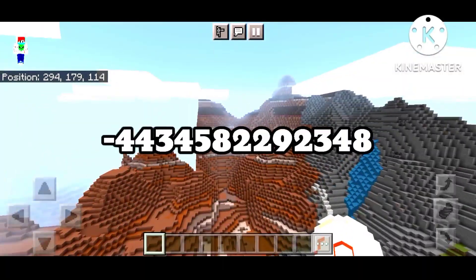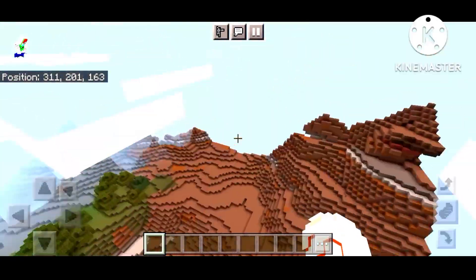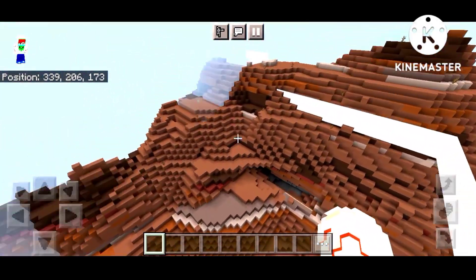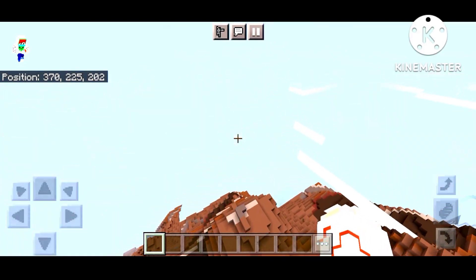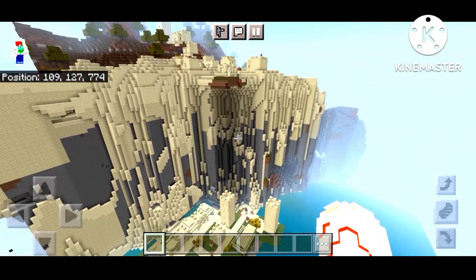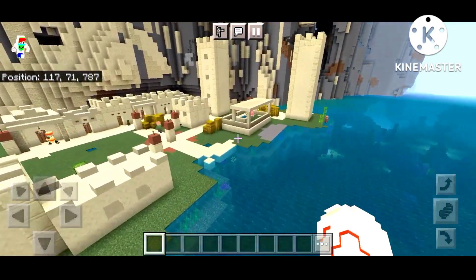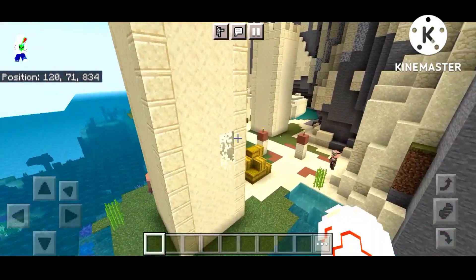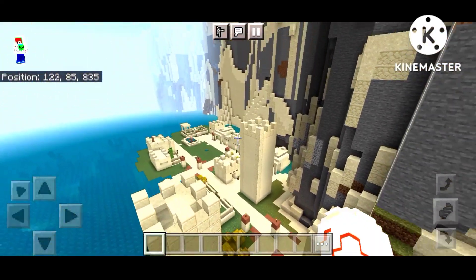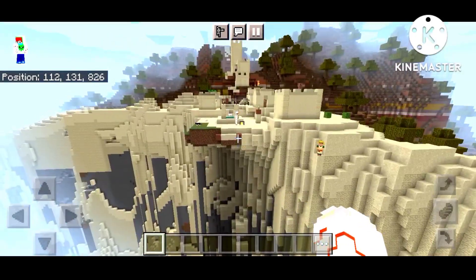It's the third seed. The third seed is at the corner of a mountain which is 500 blocks high. In these coordinates you can see more insane villages. This is the middle of the village, and there are many mountains in the middle. There are many things in this village - you can see it on top, 500 blocks high, right in the middle of the village.